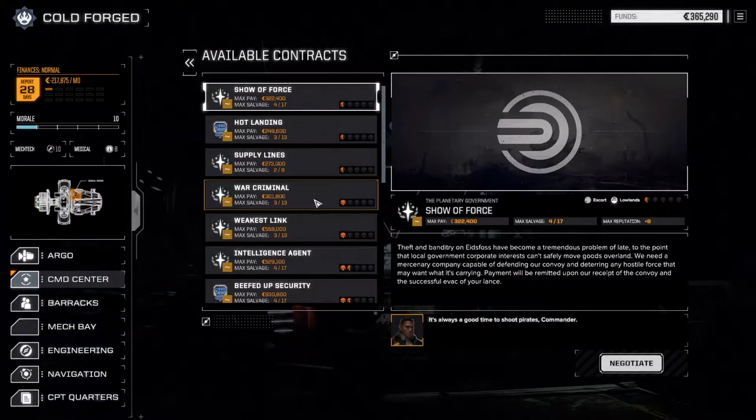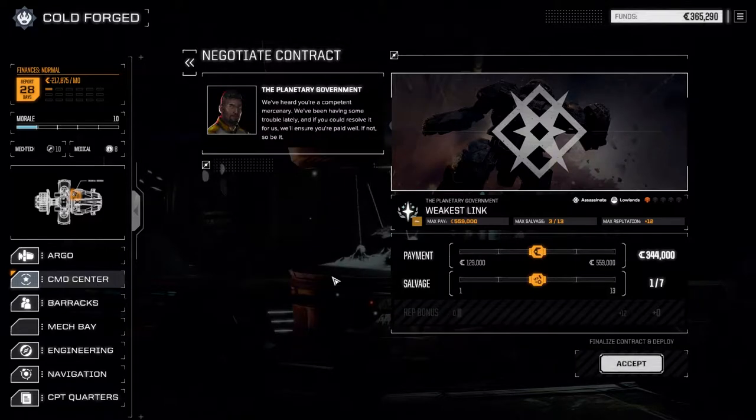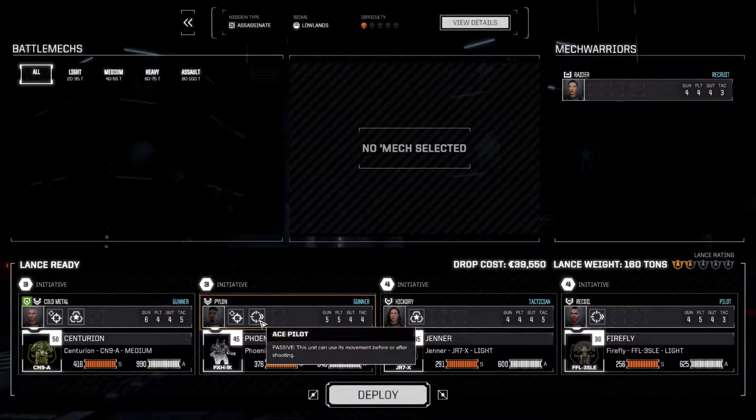We've got two one-skull contracts right here: War Criminal and Weakest Link. We're going to pull off Weakest Link first — I think this one will probably be the tougher of the two. We're doing well for cash, just finished our financial report and we're still almost at 400,000. We're going to go full salvage, accept this and deploy. Pylon has got Ace Pilot now, which is the road I want to take with him because he's so fast — move in, shoot, move away real quick.